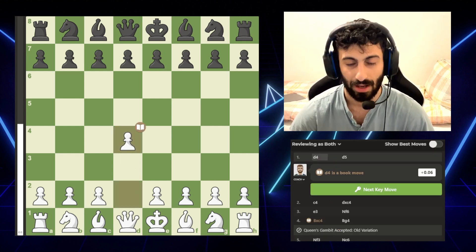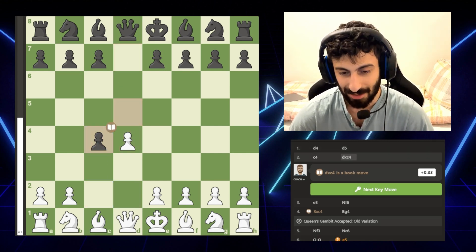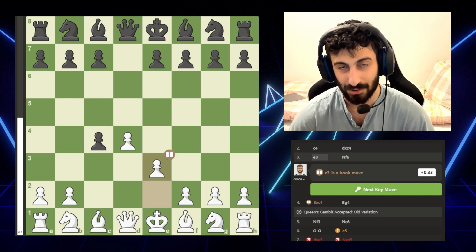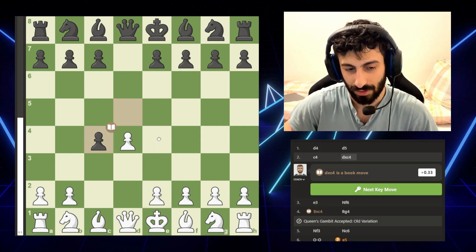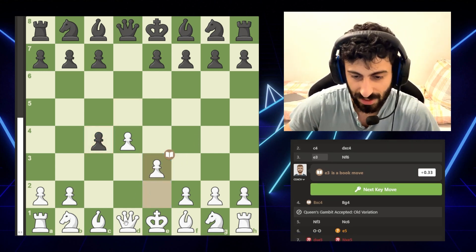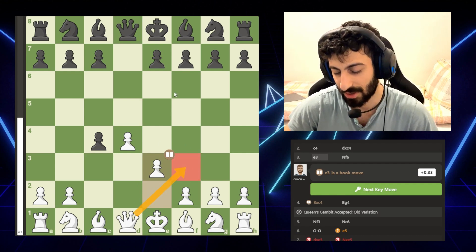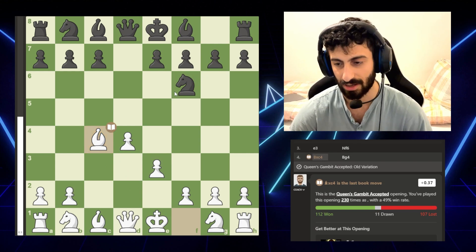The person I'm coaching is the white pieces; the opponent is the black pieces. White starts off with the Queen's Pawn opening, black responds equally, then white goes for the Queen's Gambit, black accepts. We go for this variation which, to be honest, I'm not familiar with. I like to take the center, so I would have gone e4 right away and tried to grab it.